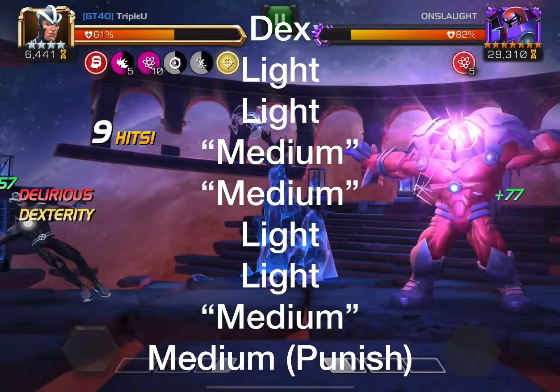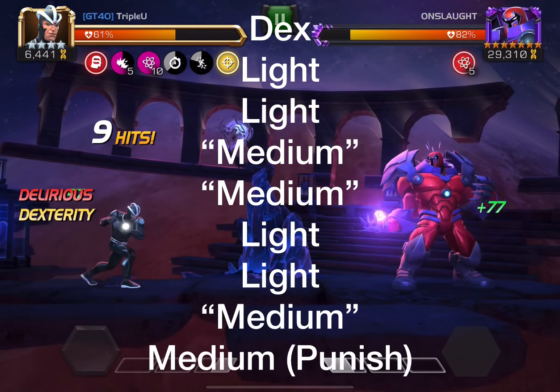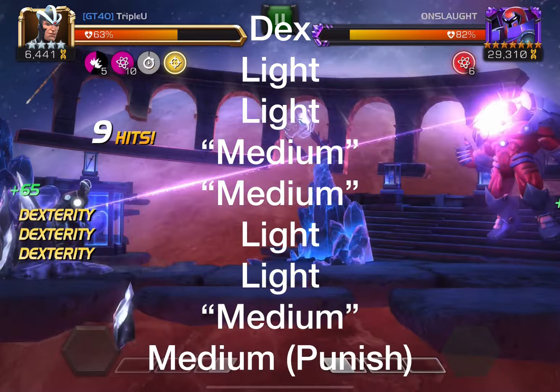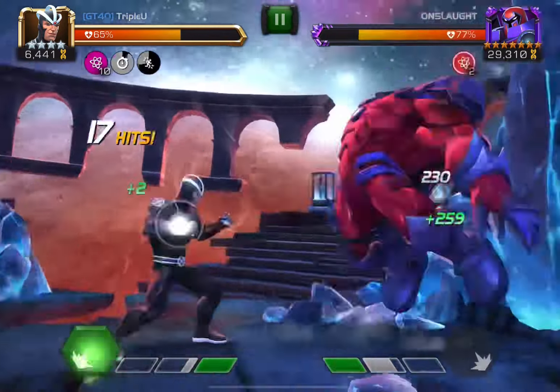So yeah, it looks like I'm just clicking buttons, but what you do is you dex, you do 2 lights for timing — just like Quicksilver, except he does 1 light normally — and you do medium, medium, light, light, medium.